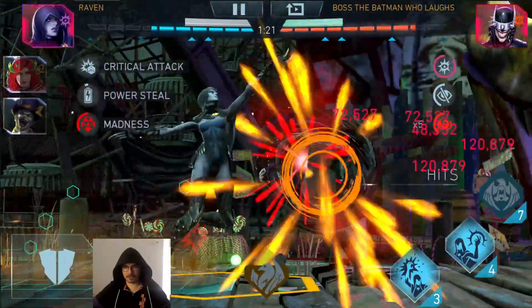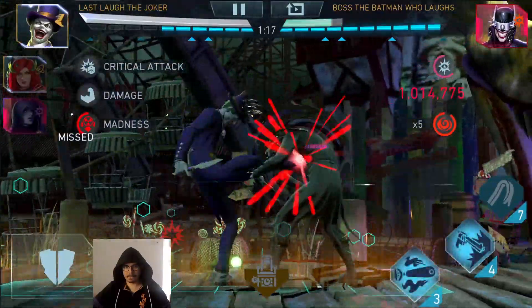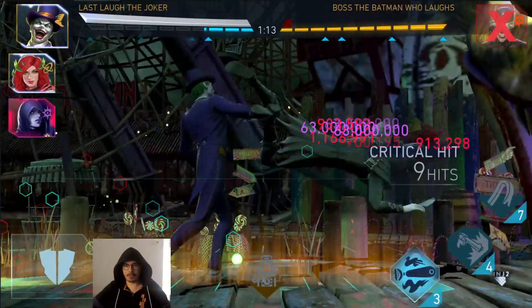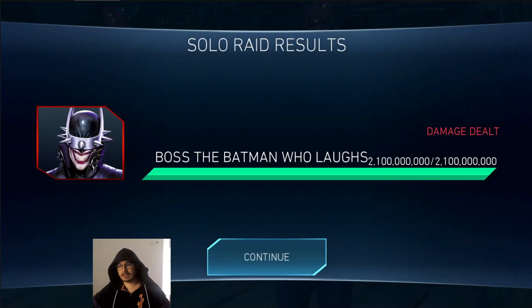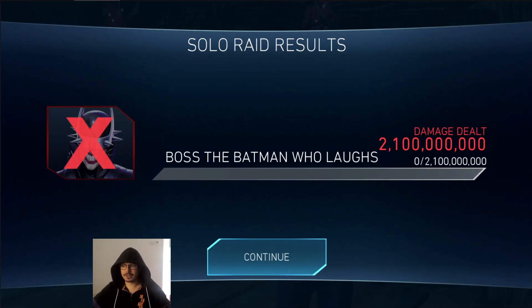Man, Raven — power steal from him a bit. There we go, perfect — right before we could not stop him from doing a super move anymore. Maybe EPI survived it if I tried, maybe not. We'll never know. Let's take a look at the reward.